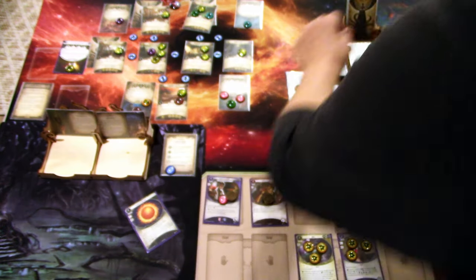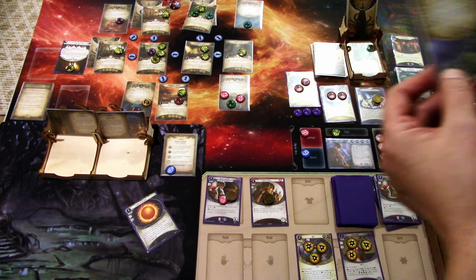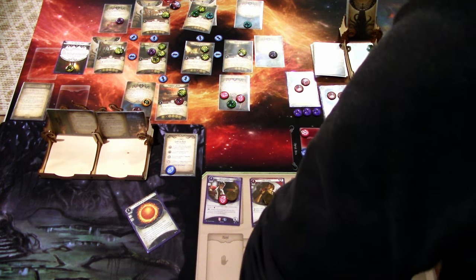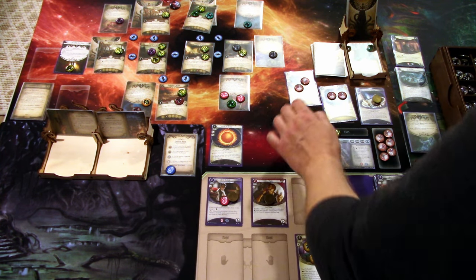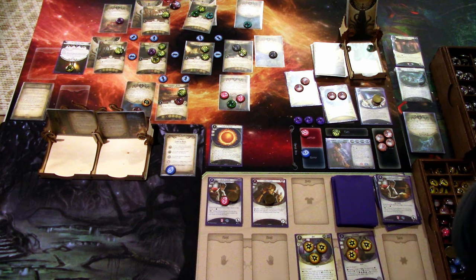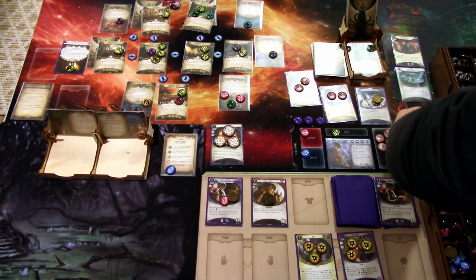We continue — we're at the Spectral Location. We draw a Malevolent Spirit for Chapel Attic or Chapel Crypt, and put it in the Chapel Crypt to delay the dead. Playing Favor of the Sun as a fast action — draw three Bless tokens, we really need the Blesses right about now. This enemy moves here.